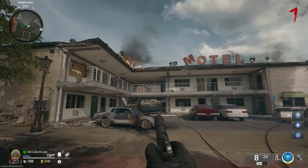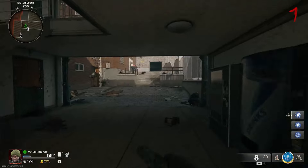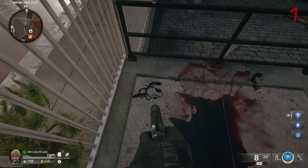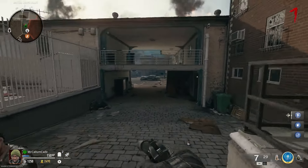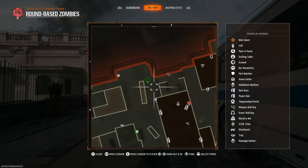The first headset is in a small alleyway right behind the motel, where you'll see a couple of stairs. On the first ledge of these stairs, in the corner, you'll find a headset that looks like a Mr. Peaks headset. All you have to do is interact with it — on Xbox controller that's the X button.